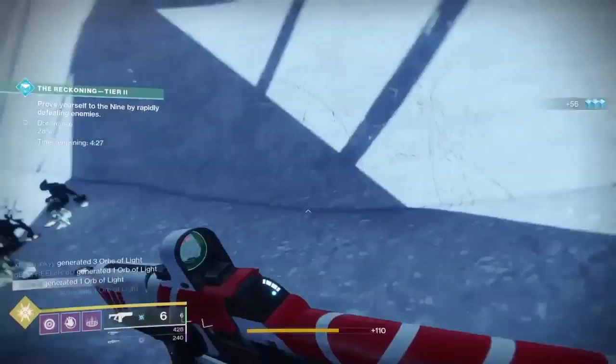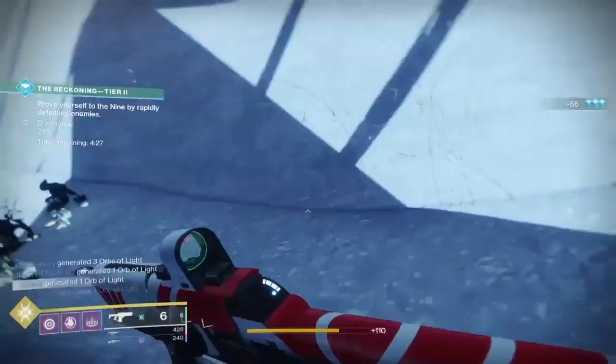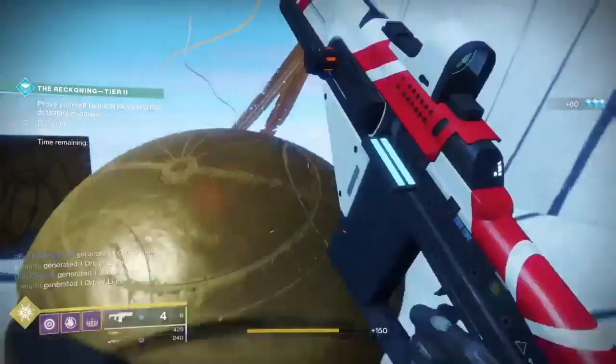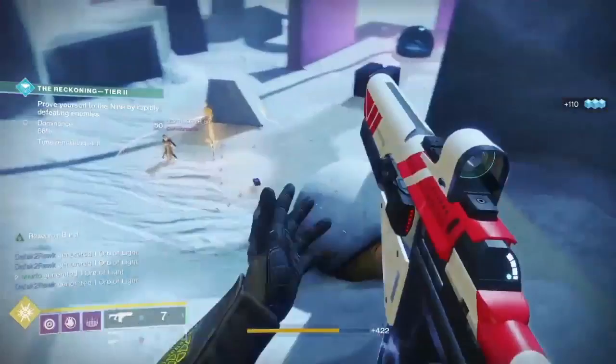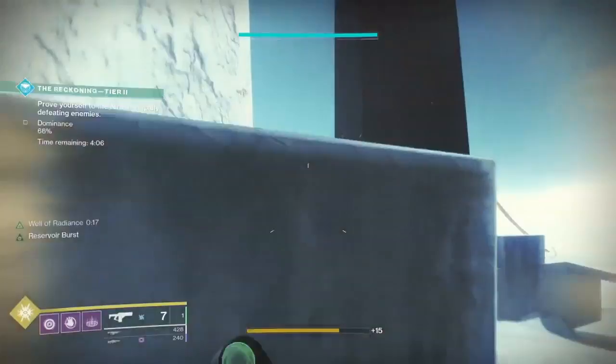When it comes to the Tier 2 of the Reckoning, there are three steps. The very first step is very similar to the Tier 1 version. Stick to your teammates, clear out adds as they spawn, and move over to the next part — rinse and repeat. Once the counter reaches 100%, you will see a notification telling you to move to the bridge and start step 2.